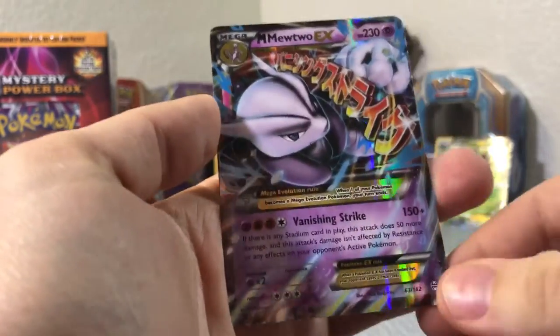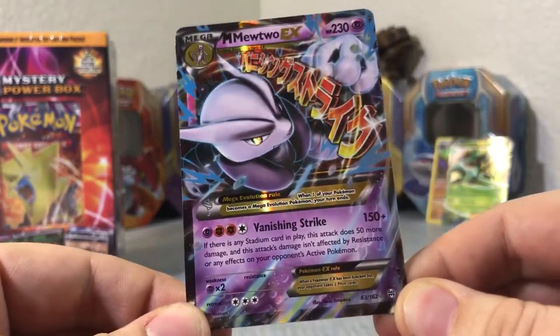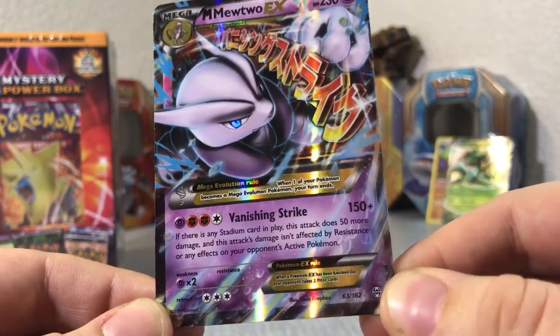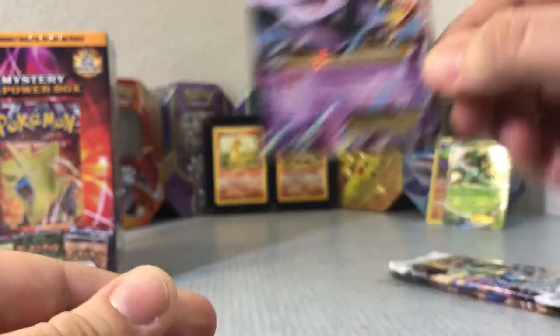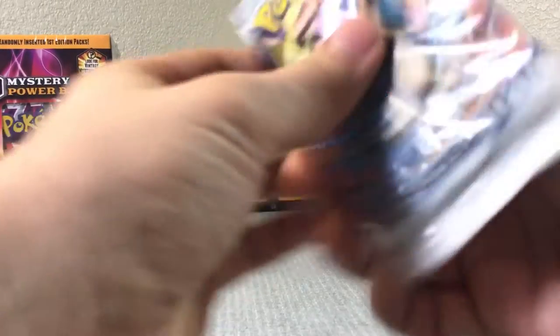Oh no — sweet! A Mega Mewtwo EX! Oh, I think I've pulled this card before, but bro, look how sick that is. I love the purple and the blue effect. Oh, that card is so sick, man. This mystery power box is nice.